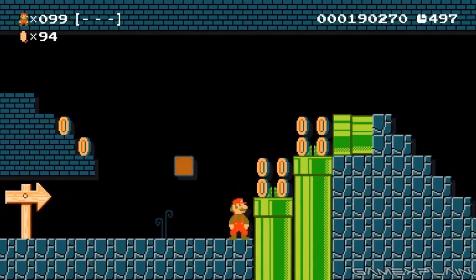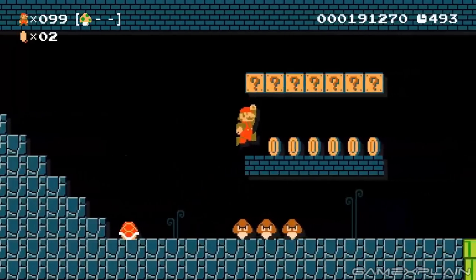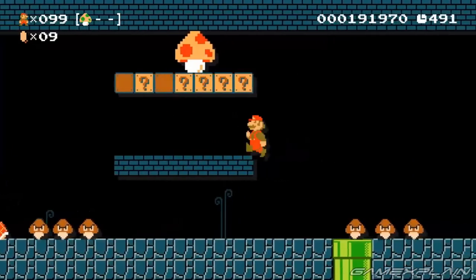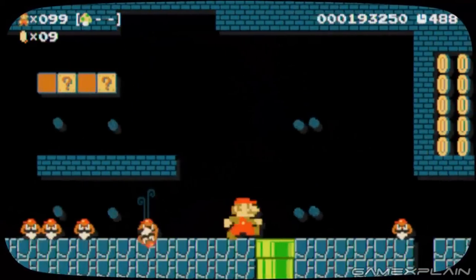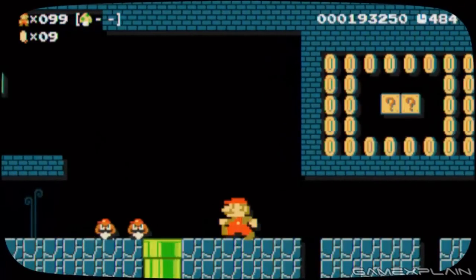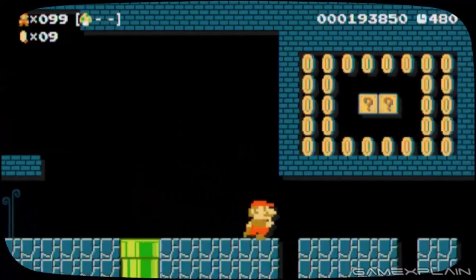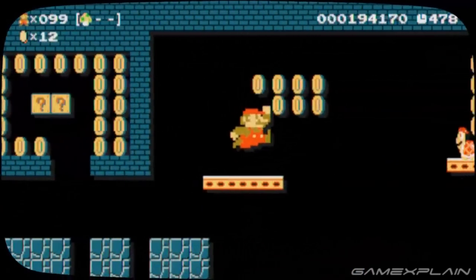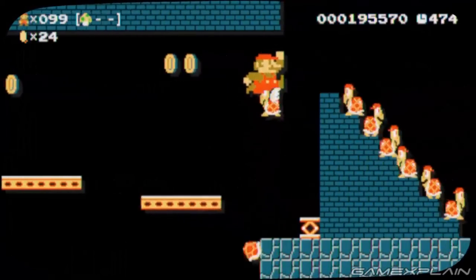Super Mario Maker is filled with all kinds of neat details, but one of the more unusual ones is what happens when you scan in the 30th Anniversary Mario amiibo. It'll spawn a big mushroom that'll make Mario bigger and more powerful, while also changing how some of the enemies look — such as by giving Goombas Mario hats and mustaches. Perhaps the coolest thing is what it does to the game's graphics, as it actually makes the entire game look as if you're playing on an old-school CRT TV, like the kind people used to play the original Super Mario Bros. on way back in the day.